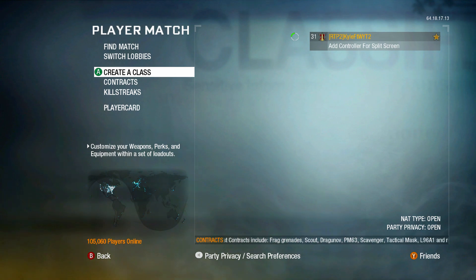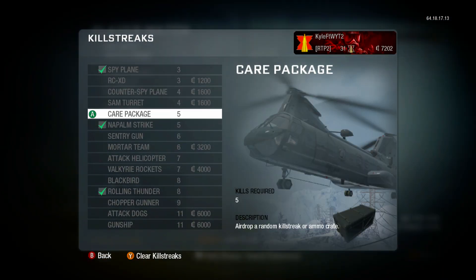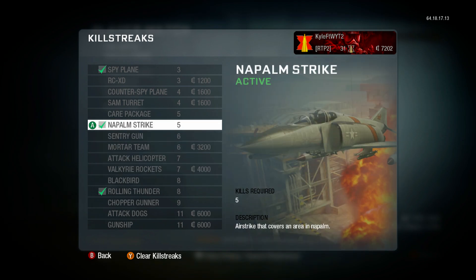Hello and welcome, my name is Kyle for the Winning, and welcome back to another episode of Race to Prestige Season 2 here on Black Ops 1. This is episode number 13, and in the last episode we got ourselves to level 31. We also used this killstreak loadout, which is the spy plane, the napalm, and the rolling thunder, and I'm actually really curious to use this and see if this might be the best quote-unquote low killstreak setup in the entire game.